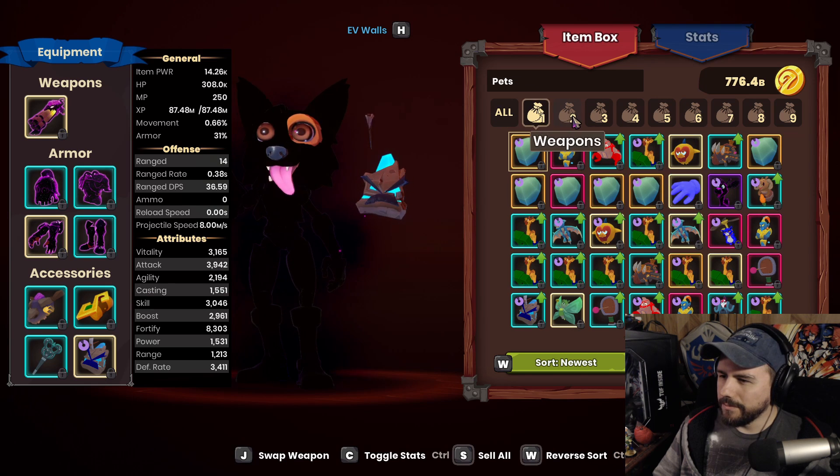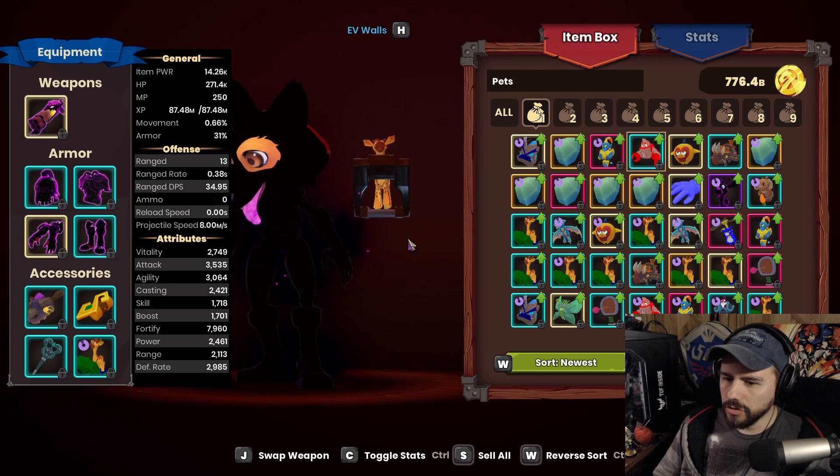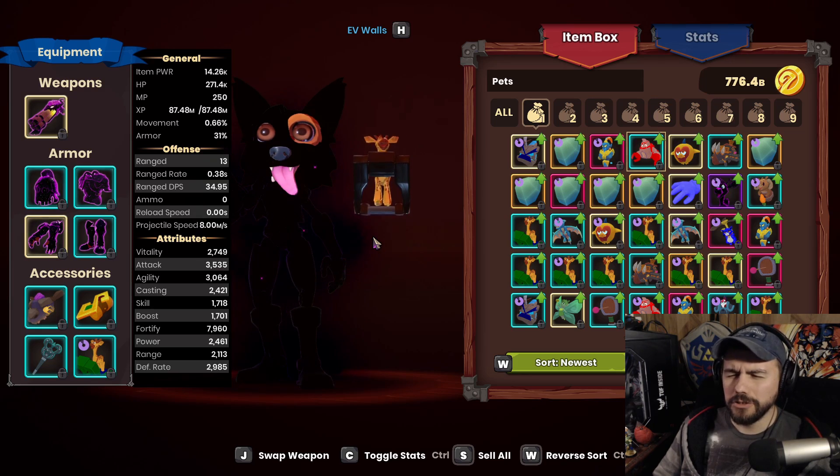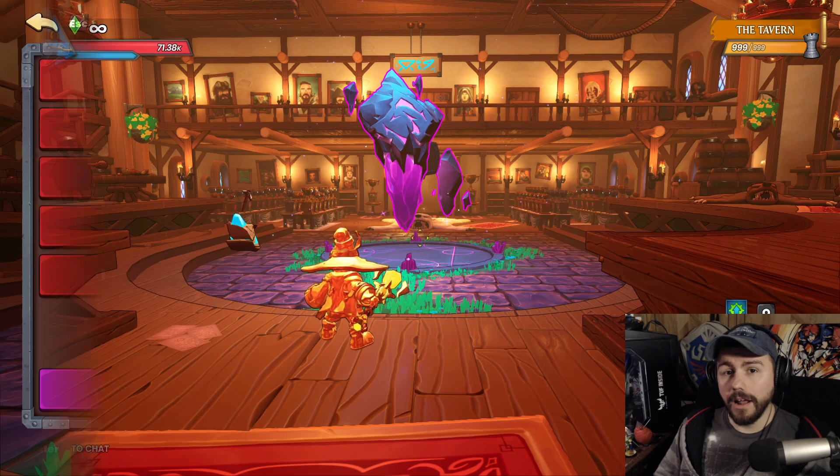Let's swap to a giraffe — we can bring that fortify down a little bit. 79, 60, that's better. I'll use a giraffe; easier to move around. With that out of the way, let's head to Tornado Valley to get our helmet.